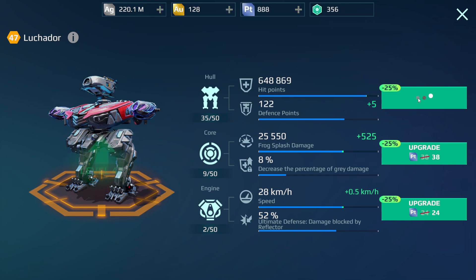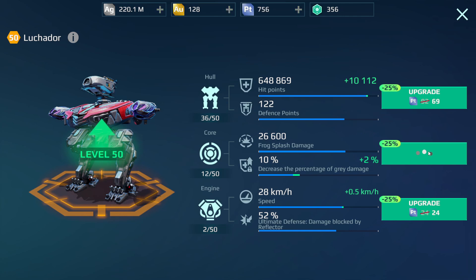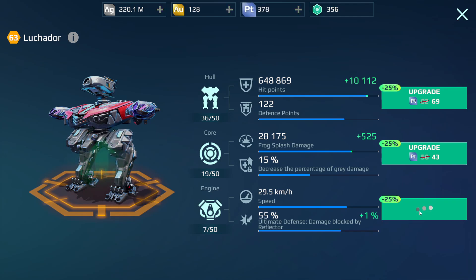Maybe right about now we can stop. Okay, let's do this a little bit. Decreasing the percentage of Gray Damage is overpowered. It went down to 1% — wait, what? All right, well, that's good for now. Leave it at a chill 15%. And then this bottom one is very important because the Luchador is very slow, and the Reflector doesn't do much, so we've got to upgrade this one quite a bit.